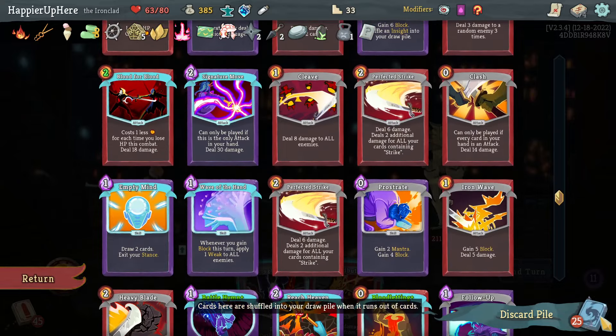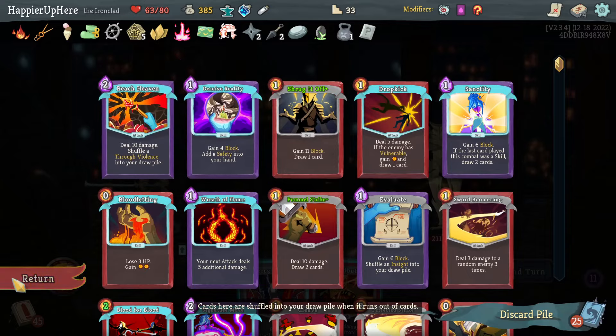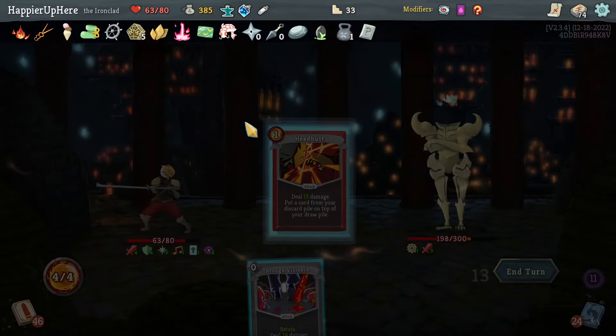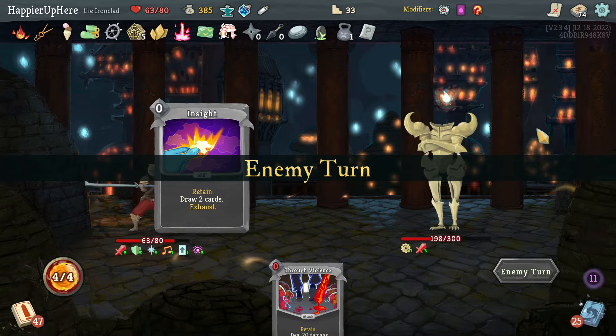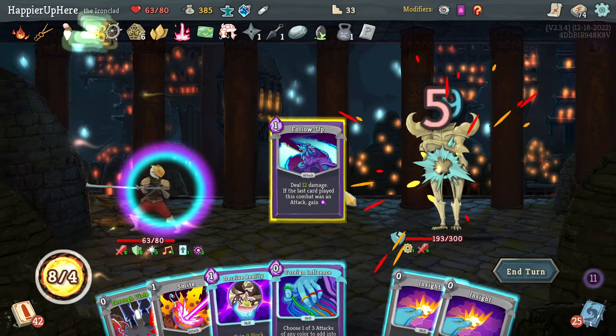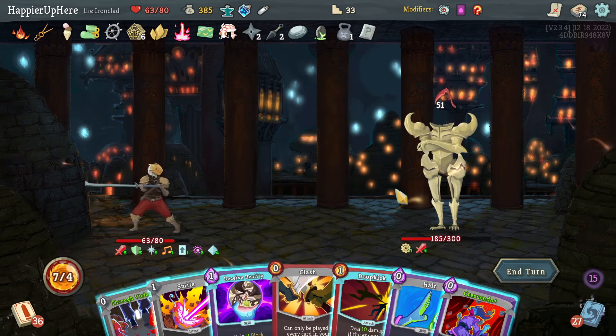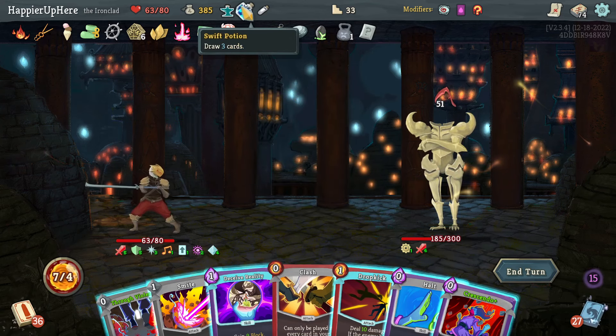Deceive Reality is more block — let's grab that with Headbutt and just hope for the best. 51 damage coming — there's a free Follow-Up. Two Insights, Foreign Influence gives Compile Driver, Streamline, or Claw — not great, let's grab Claw. Insight, another Insight, Metallicize is nice but not quite enough. Another Insight. Crescendo and Halt but not enough — I think I have to drink the Swift Potion.